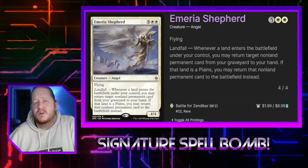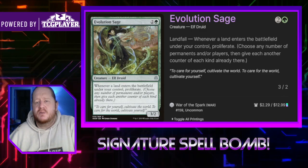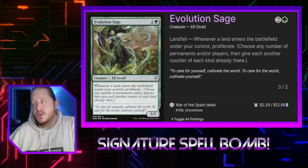Evolutionary Sage costs 1 and a green. Whenever we have a land enter the battlefield under our control, we proliferate. He's a 3/2, so not the best stat line — a lot of stuff will shock him out of play.